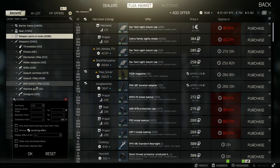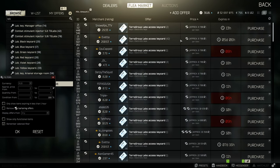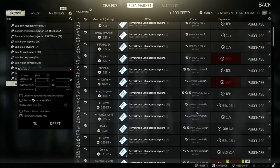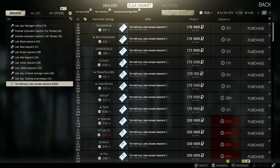Let's use the Labs keycard as an example — it's a good one for this. You can see there's a huge amount of barter trades. My advice: do not ever do barter trades, they will never be cheaper for you. If you tick the 'Remove Barter Trades' button, it will remove all of them.